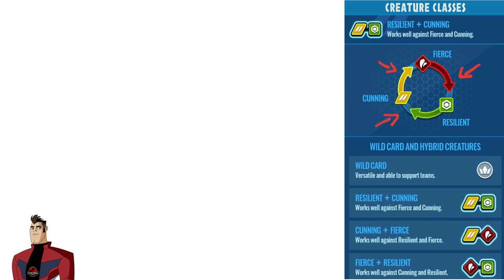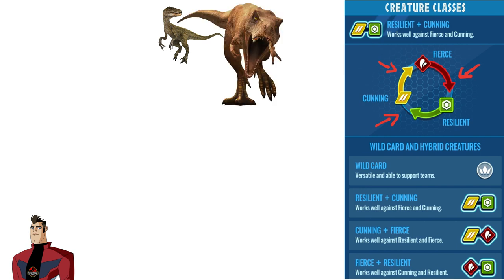There's Cunnings, which usually are very fast and sometimes strong damage dealers with very low HP. Think of this class being represented by Abelazoraptor. Next on the list, we have the Fierce class, which represents normally large carnivores. They usually have decent HP and insane amounts of damage — think of this class being represented by a T-Rex. That would be like the nicest comparison I could possibly get.